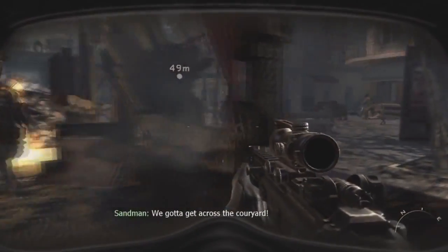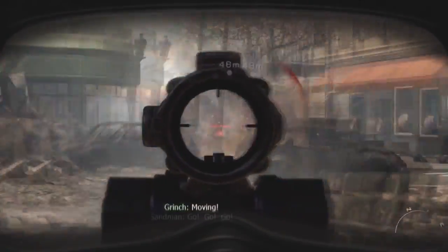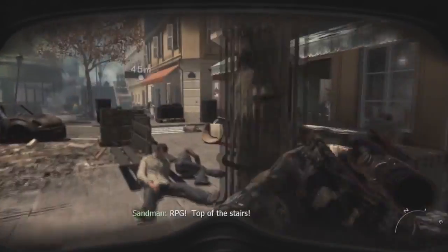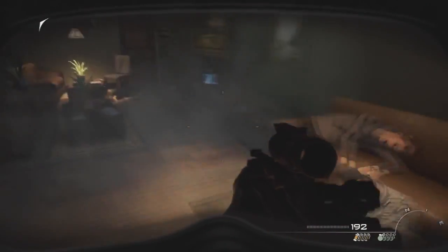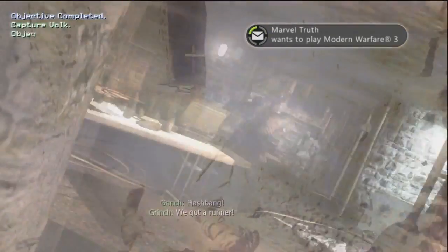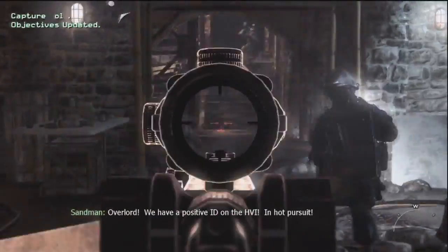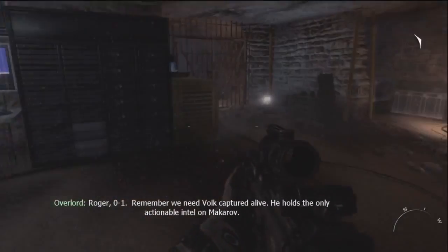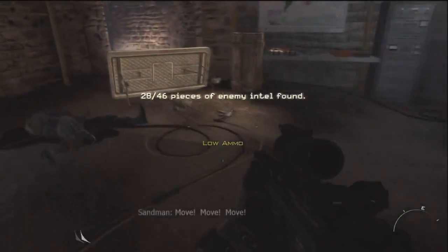The second intel is right after the first — go through here, kill off all the enemies, and you'll be in a little road area with cars. The intel is in this little room where you'll see a dead body on a couch, and the intel is right on the little table. The third intel is right when you get stunned — get yourself back up, the table will drop, take out all the enemies, and the intel is on your left near this little generator area right on top.